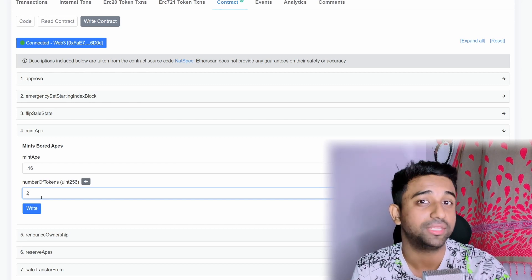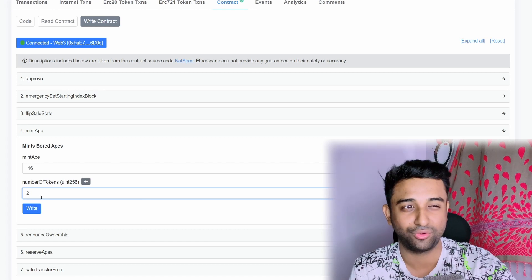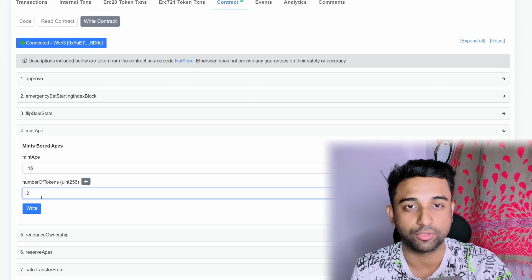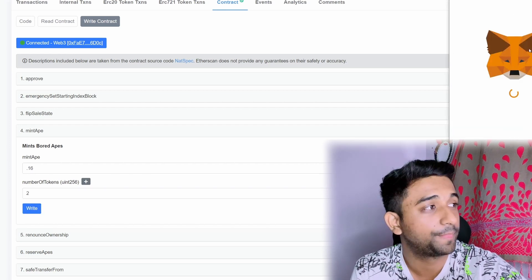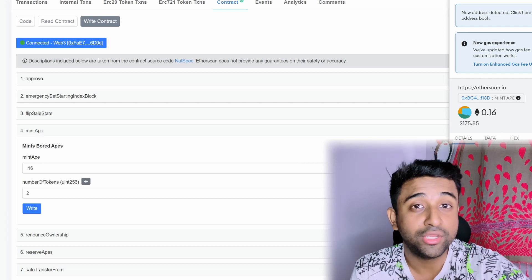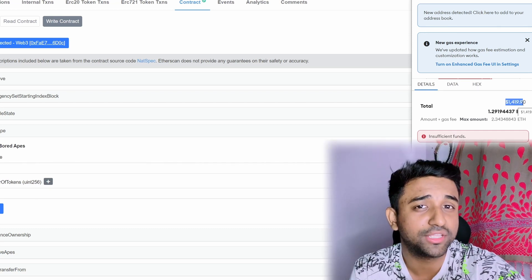If you feel there is a breach in the contract and you want to exploit it — which is never a good thing — I personally never do it and never recommend anyone to do it. Now, I want to mint two NFTs and the price is going to be 0.16 for me. I'll click Write. As soon as I click Write, the MetaMask will pop up and will show me the amount I need to pay. We need to be very cautious here because we're minting from contract. You can see the amount of money it is asking me for gas is $1,300 — that's insane.